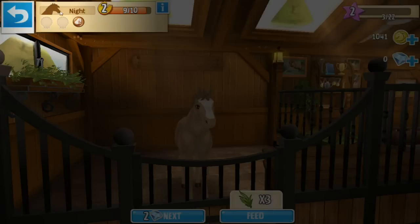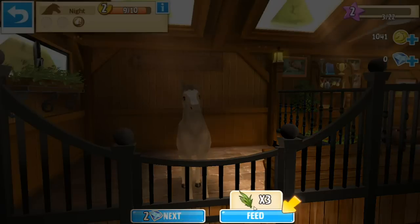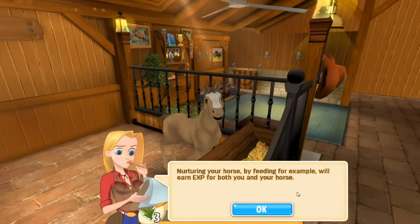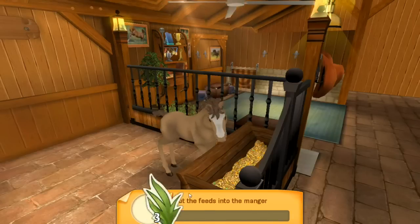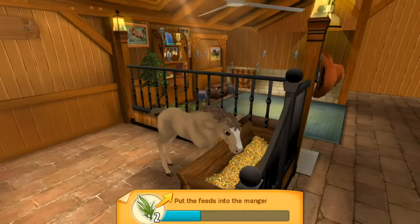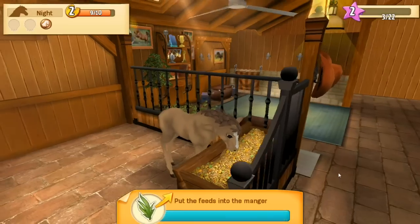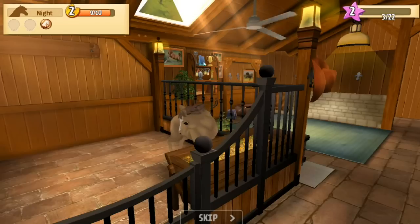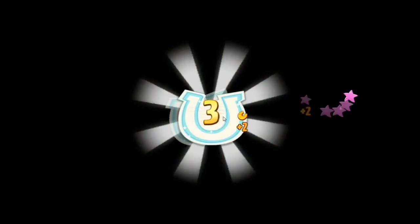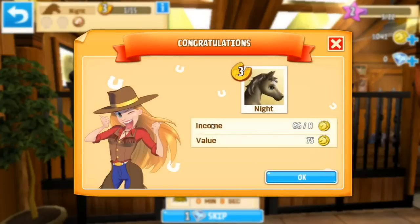Okay so we can come up here and feed him. 'Nurture your horse by feeding — nurturing your horse by feeding for example will earn XP for both you and your horse.' So we can drag the feeds — oh that's so cool! Now he's eating. Wow, we've really restored the stable. I guess those are Aunt Carol's old pictures and medals back here. Yay, he got XP! So that increases how much income he gives us every hour and his overall value.